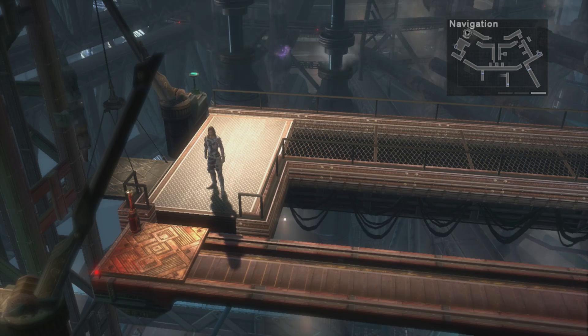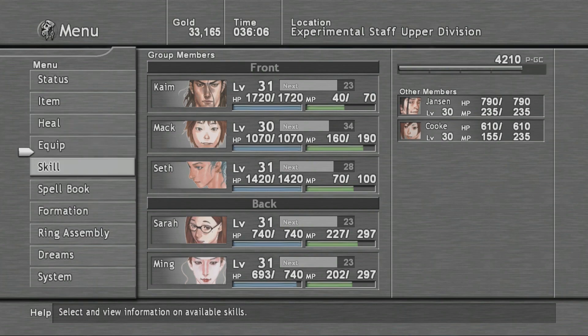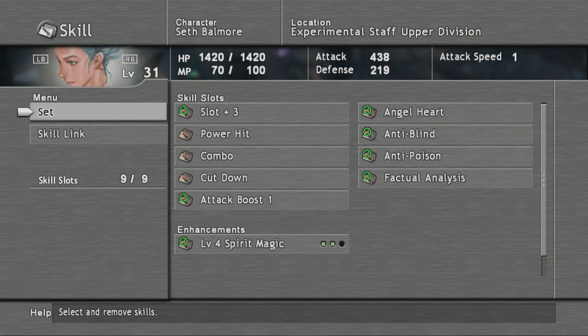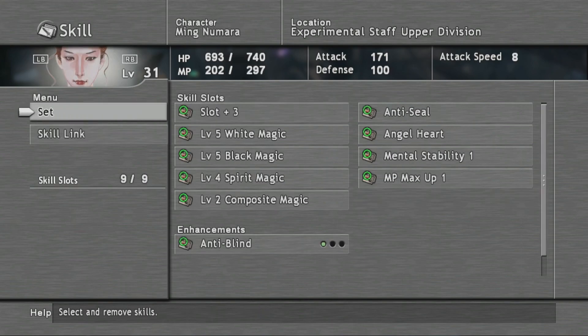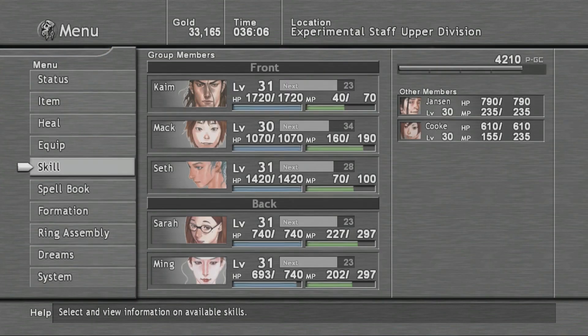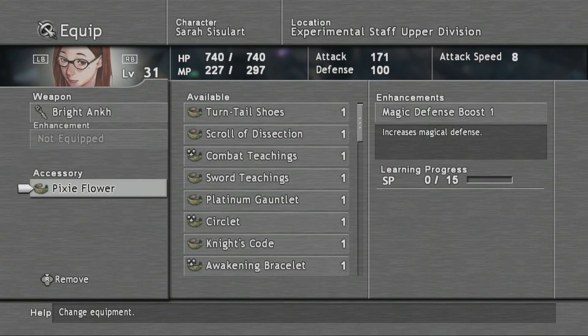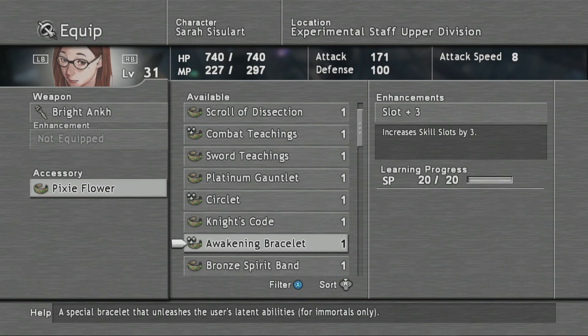Hi everyone, welcome back to Lost Odyssey. Since the last episode I've done some leveling — got Mac on the team, got him up to level 30, same as everyone else, 31 or whatever. Got Sarah and Ming to learn a few more things. Let me show you — all the Immortals have now got extra slots, plus 3, plus 3, plus 3. Pretty much got the same things as well. Sarah's still got quite a few things to learn, but she's learning that at the moment. I've got all the main things that I want to learn — slot plus 3.